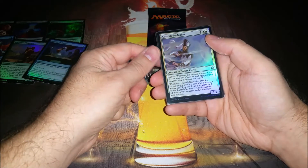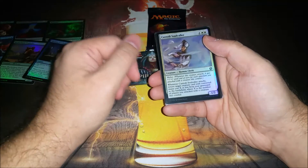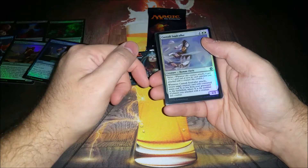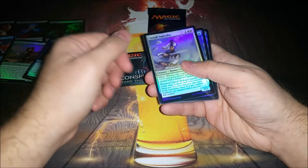Custodi Soulcaller has Melee, so it attacks as a 2/3 unless you have multiplayer games, which we do occasionally. If it's attacking as a 2/3, you get to put a one-drop from your graveyard onto the battlefield. So it's really good in a white weenie deck or a white X weenie deck.